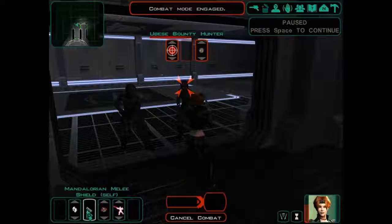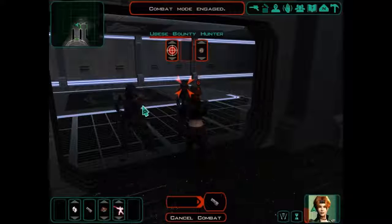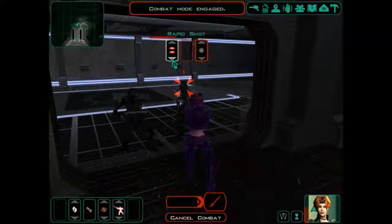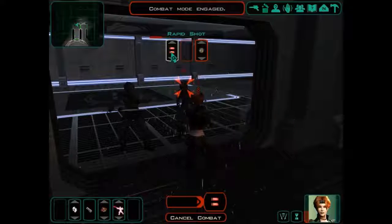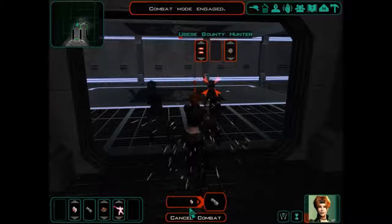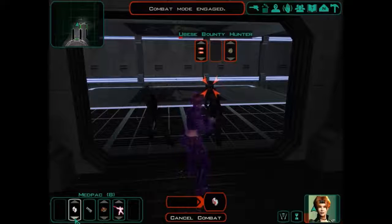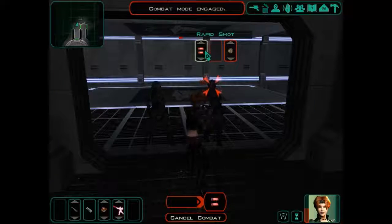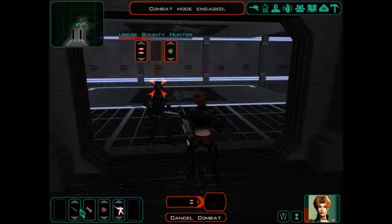We are going to have to use our shield again. Let's go to another Mandalorian shield. Oh god, this is a tough battle. Finish off this one first, Mira — finish him off first. There we go. Let's go for the extra stamina here.